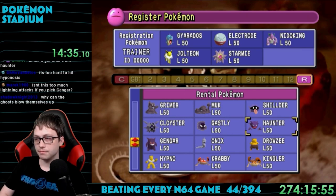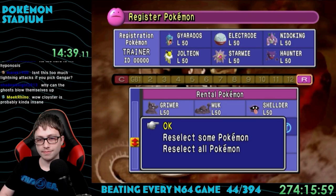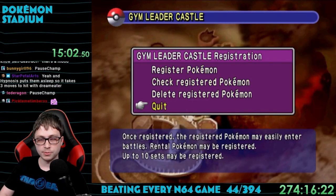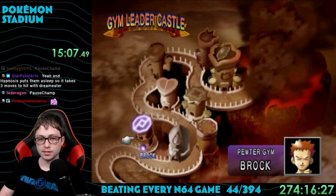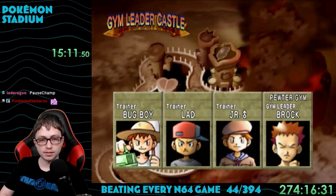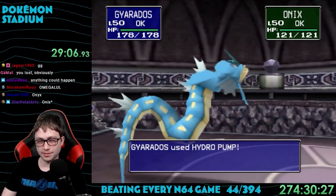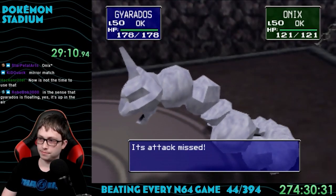You might wonder why I'd pick Haunter over Gengar — that's because of the moveset. Gengar has horrible moves to try to balance things out, and Haunter knows Psychic, which is a very strong move. I went for the gym leader castle first, which is a series of challenges where you have to beat eight gyms in a row with four trainers each. If you lose once, you go back to the beginning of that gym. First gym is Brock, and the three random trainers before him were an absolute pushover.